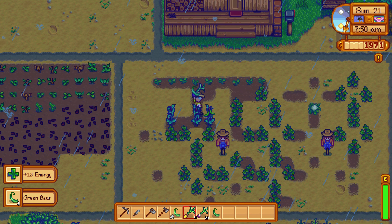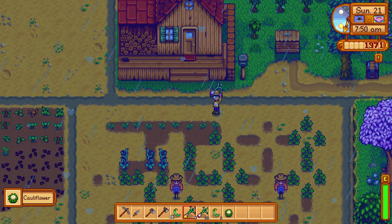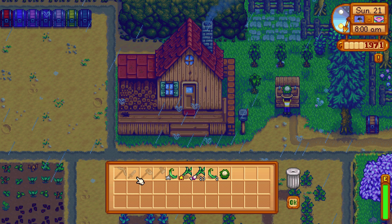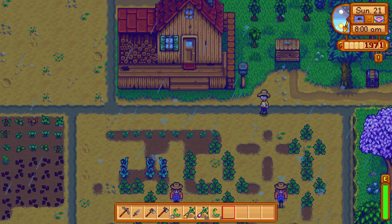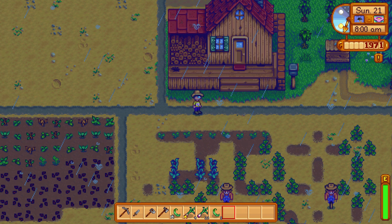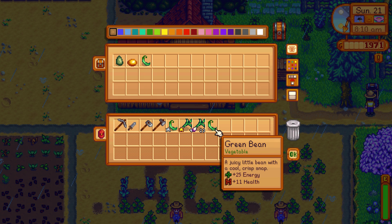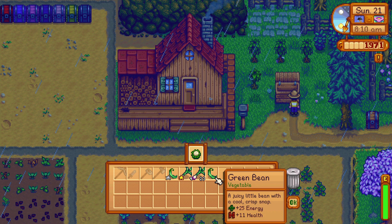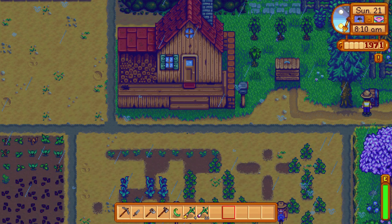Now we're going to go into the mines full. The cauliflower is not gold — maybe I should save it. No, there's no reason to save it. We could sell the cauliflower, and I have to deposit one of the green beans. I'm going to put it in this chest right here so we can sell one of them, because money, money. And then come over here and pick that up.